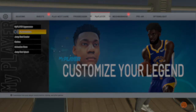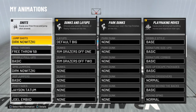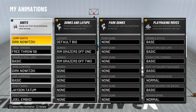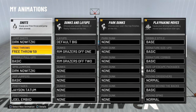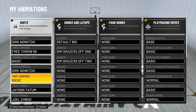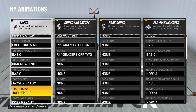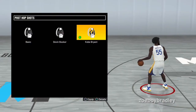This is the animation I'm going to use for post score. Basically, this is all you need for your animation. For jump shot, I'm gonna call him Dirk. For free throw, you need Free Throw 59. For dribble pull-ups, you need Basic. For span jumper, you need Dirk. For hop jumper, you just need Basic. For post fade, you need Jayson Tatum. For post hook, you need Joel Embiid. And for post hook hop shot, you need Kobe Bryant.